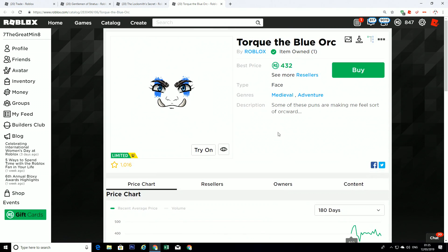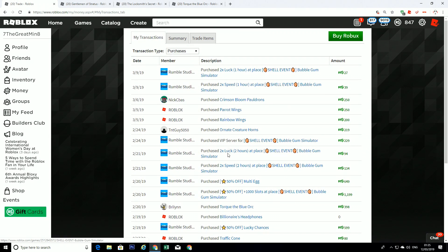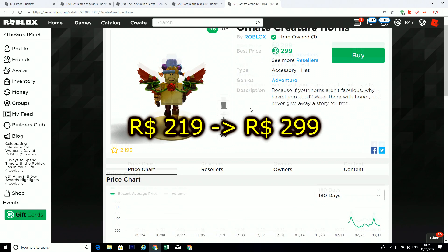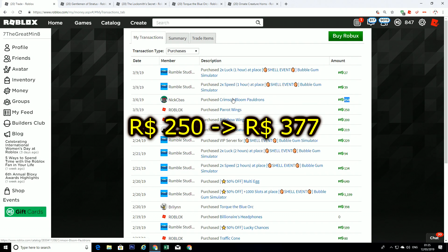This one is the Soku, a limited edition of just 1,000. And if I see the Onartida Creature, I spent 219 Robux. And if I check it now — oh yeah! It's 299 Robux. Almost 80 Robux going up. And here is the Crimson Bloom, and I bought it for 250 Robux.